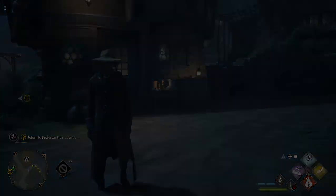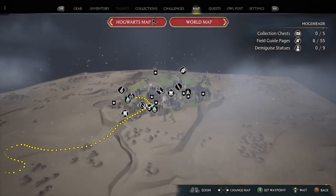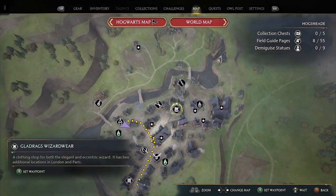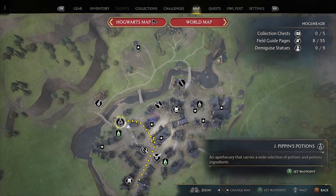So where I'm at — check the map here — I am in Hogsmeade. And once you get to Hogsmeade, there's a place called J. Pippin's Potions.